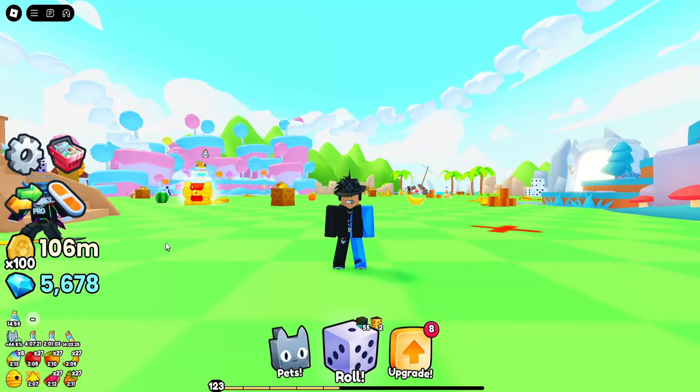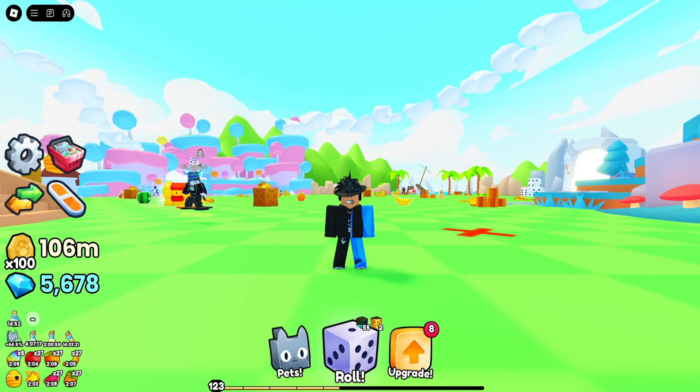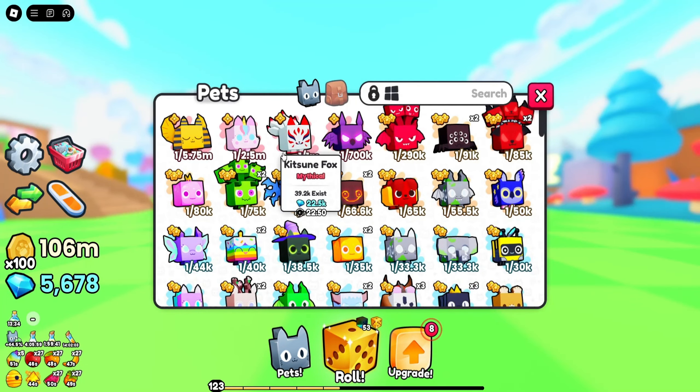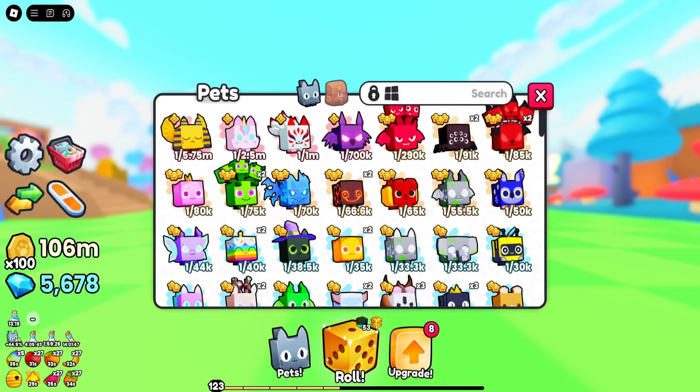Okay, after grinding for 24 hours, let's go ahead and open my inventory and check out what we've gotten. So in 3, 2, 1 — this is what we've gotten. And as you can see, we got some pretty good pets. Starting off, we got a 1 in 5.75 million, which is quite good — it's worth 137,000 gems or 137 Robux, which is quite cool.